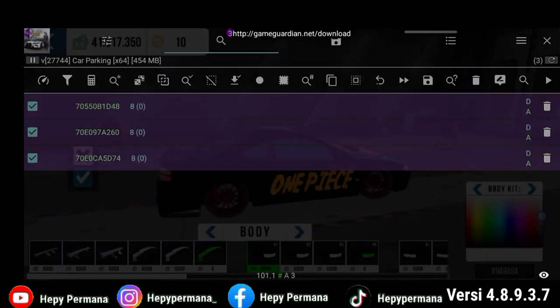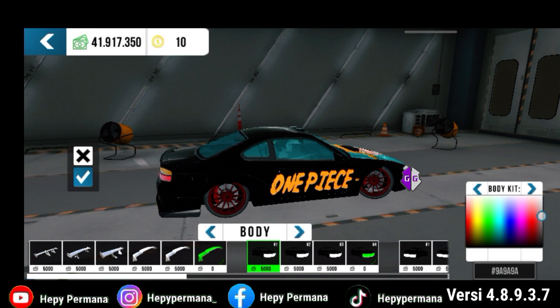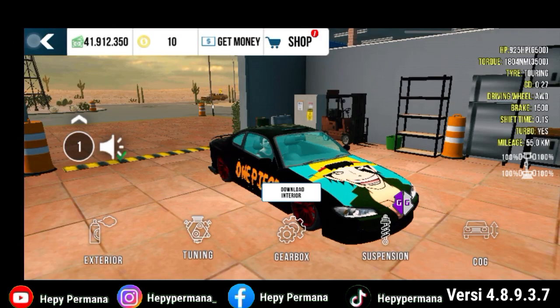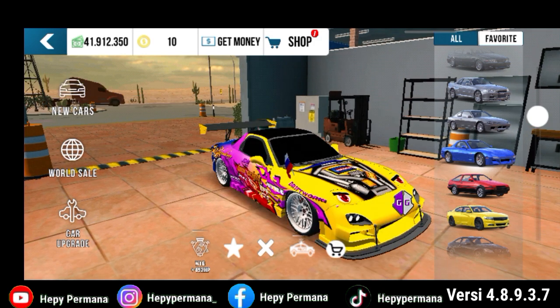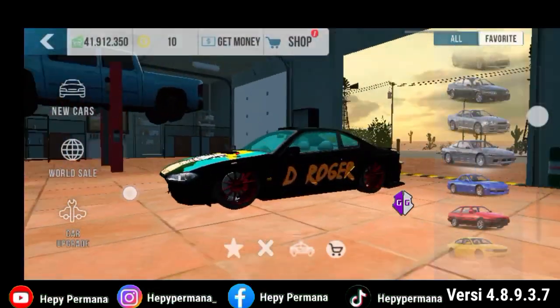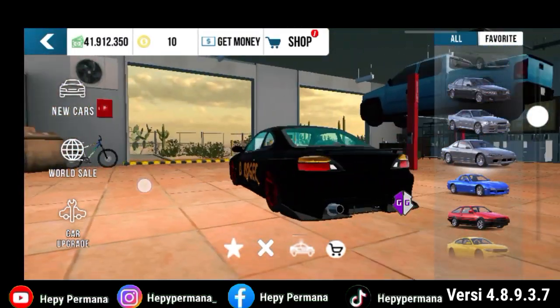Jika sudah di bumper nomor 1, kita buka lagi di GG-nya. Tentunya dengan cara seperti ini di mobil-mobil lain itu bisa ya. Kita langsung aja edit, kita edit di sini menjadi 8 untuk copot bumper, untuk cara melepas bumper, oke. Kita klik OK. Jika sudah kita klik tanda X di GG-nya. Lalu kita beli bumper nomor 1 ini ya, kita klik tanda checklist. Oke, jika sudah kita kembali. Kita geser ke bawah guys.